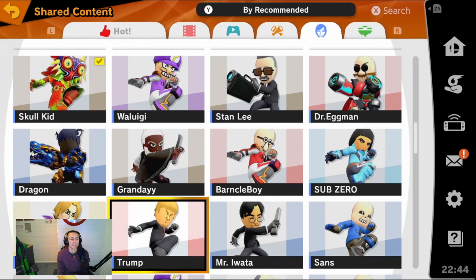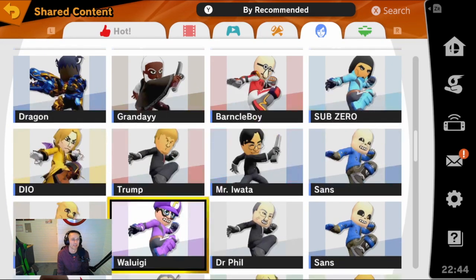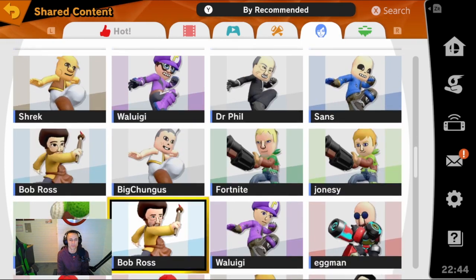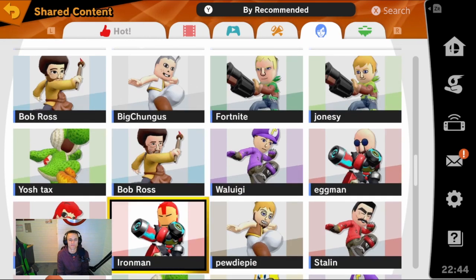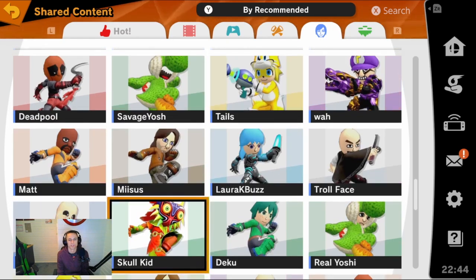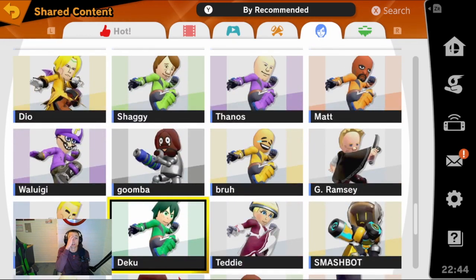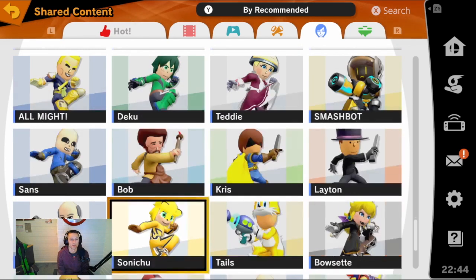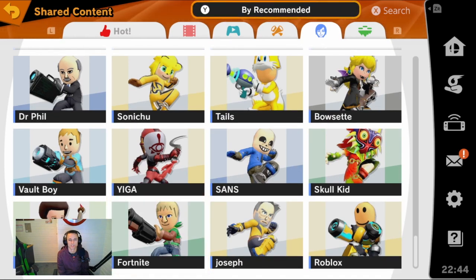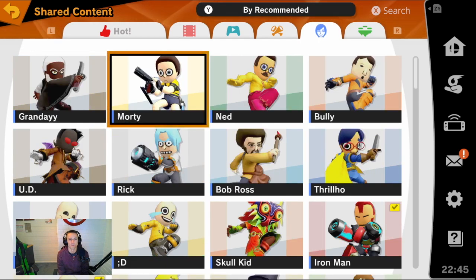Barnacle Boy — that's pretty good. How do people make all those? Shrek — that looks pretty cool as well. Savage Yoshi, real Yoshi, Smashbob Bob, Sonichu — interesting. And that looks like it's it. That's still really cool though. The amount of different designs and everything — that is so awesome, very nice.